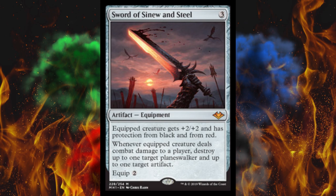But anyway, what does this sword do? Well, the equipped creature gets plus two, plus two, and has protection from black and from red. By the way, it's a three drop, two to equip, as usual. And whenever the equipped creature deals combat damage to a player, destroy up to one target planeswalker and up to one target artifact that anybody owns. That's pretty nuts — these swords have crazy on-hit effects, that's for sure.